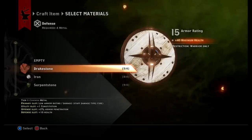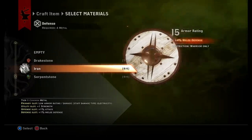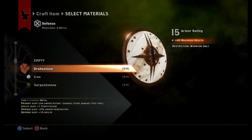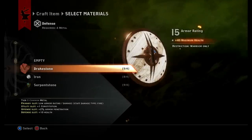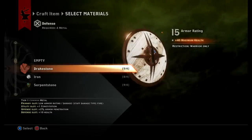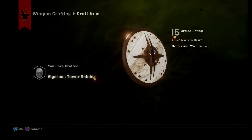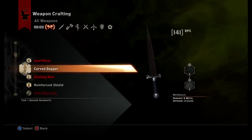With drake stone doubled down on the shield, that's plus 40 maximum health — just awesome — plus four percent melee defense. I took a health hit when I crafted the Defender Coat, so doubling down on drake stone here will boost my health back up again.